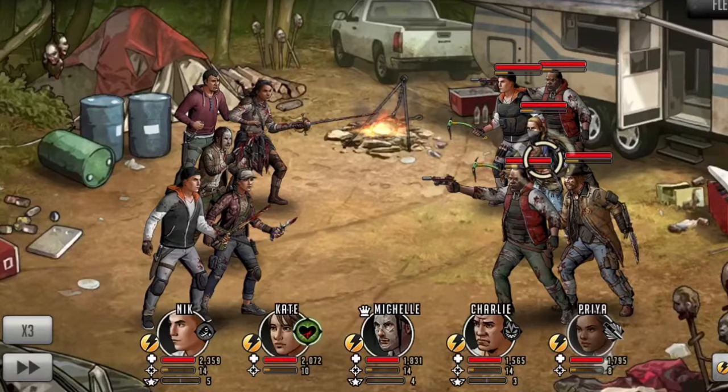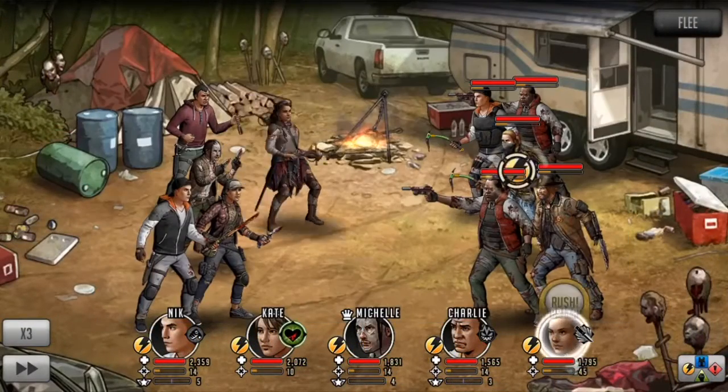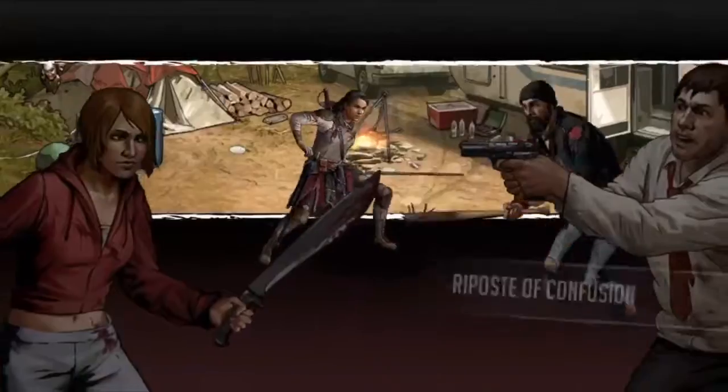The team I choose to use has two 5-star toons, Priya and Kate. I utilize two 8% weapons, as well as Michelle as a leader, so when I attack with Priya, I am able to command her right after and rush with her.